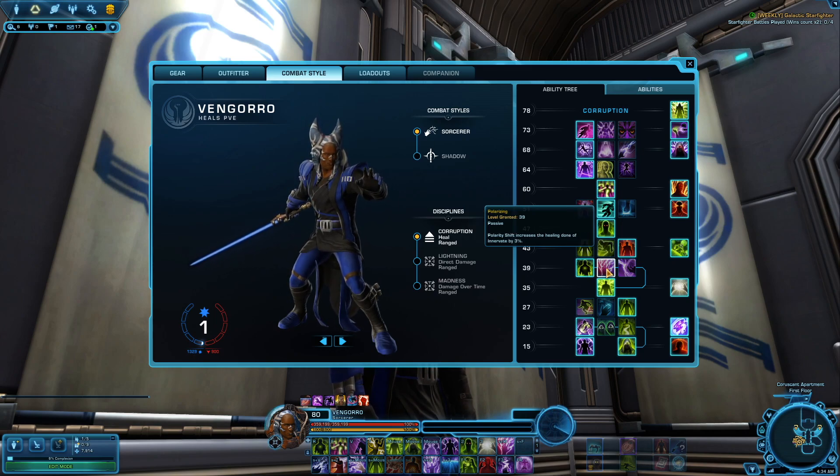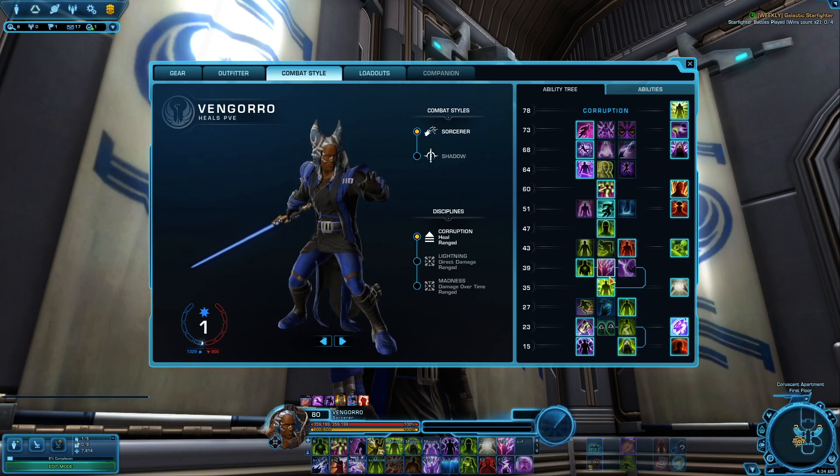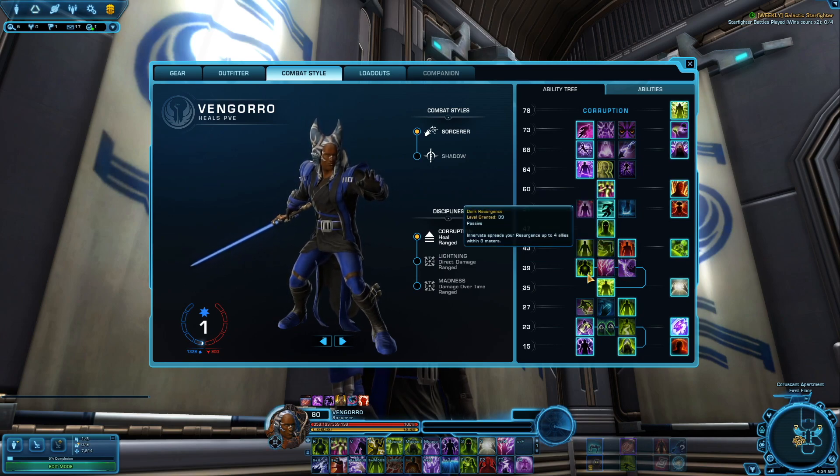Polarity Shift increases the healing done of Innervate by 3%. It has its uses — if it's more of a single target heavy damage fight, this could be better. But in general, there's a lot of cleave damage and AOE damage going on on your team, so having the option that increases your AOE healing capabilities and overall protection of your team is just better.